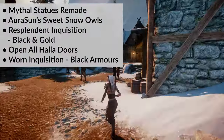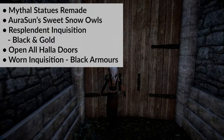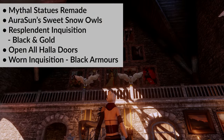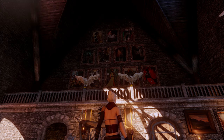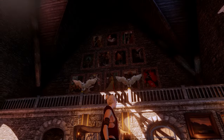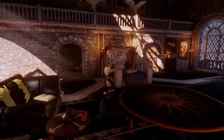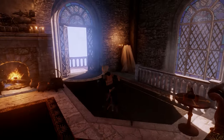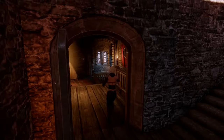Last up, we have the rest of my mods. For Frosty, we have Mythal Statues Remade, which I believe was featured in a previous video. For .DAI, I have Aura's Sun's Sweet Snow Owls, The Resplendent Inquisition in Black and Gold, Open All Halidors for the Winter Palace Quests, and Worn Inquisition Black Armors — which also has an updated Frosty port. Lastly, I have a Companion Tarot Wall Art in the Skyhold Bedroom that I got forever ago, and unfortunately I can't find a direct link for it and don't know if it's still available.